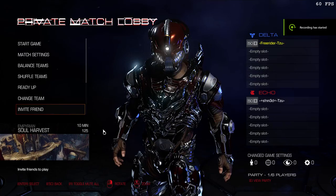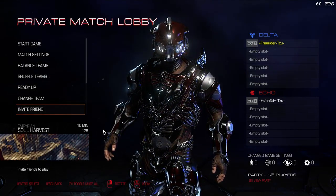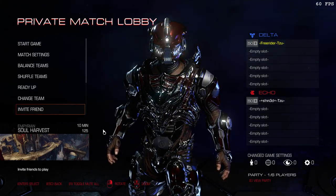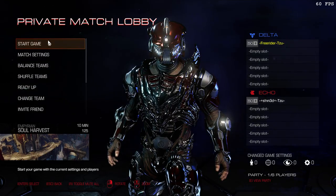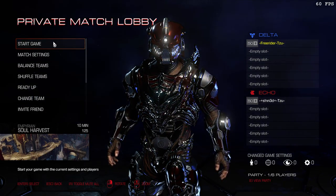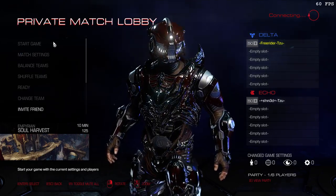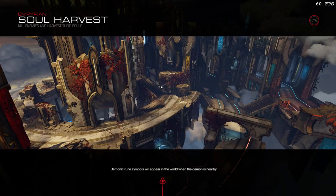Alright, so what I want you to do is let me kill you first so I get the demon. I'm gonna go plant myself on this map and then I want you to try and get me. I'm gonna explain strategy while I'm doing it. Don't worry about score — this is more about team education. We're doing Empyrean first.